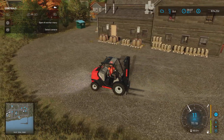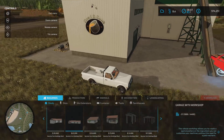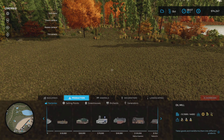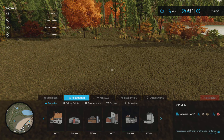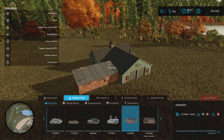I'll let those barrels just hang there for a minute. It's 14%. We want to head over and place the spinnery down. So we want factories, sell points - I'm just going to go all the way to the left and scroll through each one. Bakery we don't need, carpentry we don't need, dairy, grain mill, spinnery. So we've got that spinnery. Let's see if there's another one - sometimes there's two, just depends.